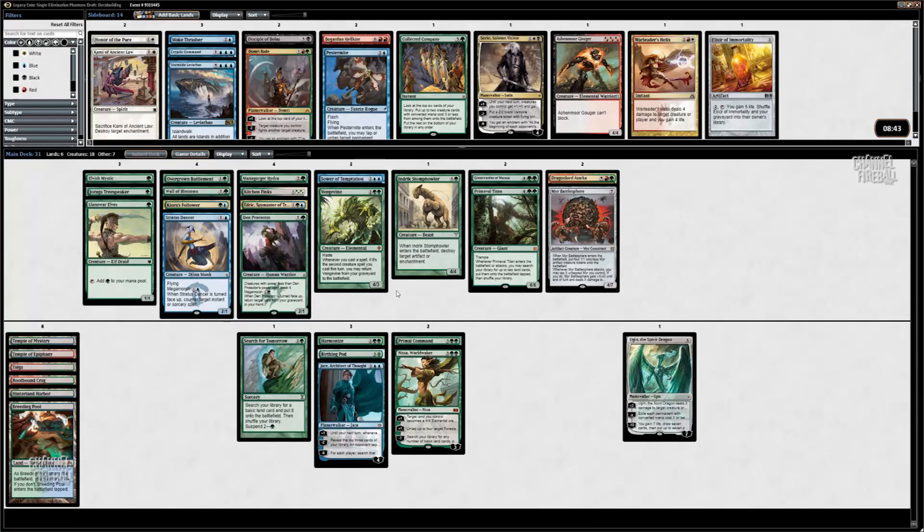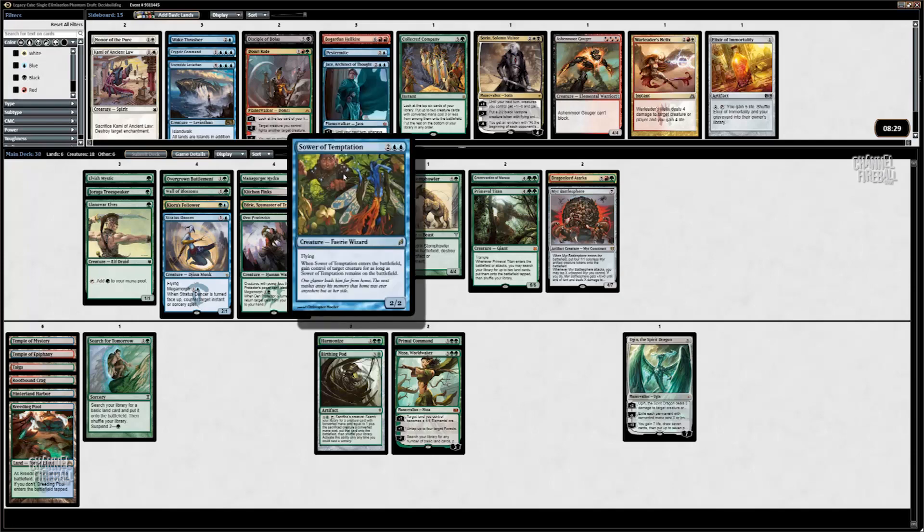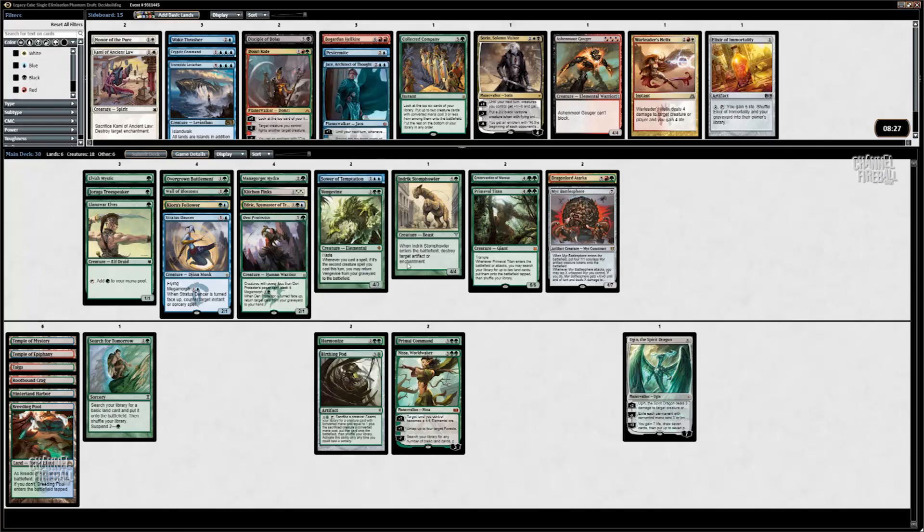I've got two more cuts yet. I think I'm going to cut Jace — it's double blue and it's not great in my deck, mostly because of the double blue. Sower's double blue but I can also pod into that. Actually I do think I want to play Jace, because with my deck having a lot of ramp spells, any card draw is pretty good.